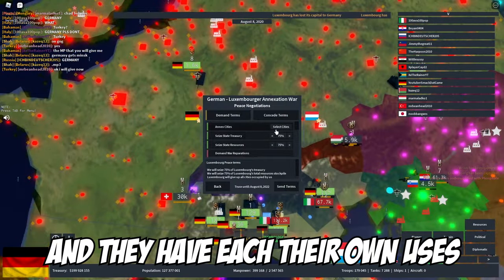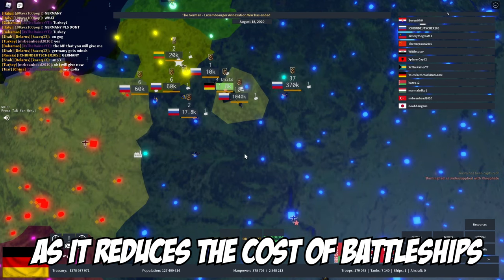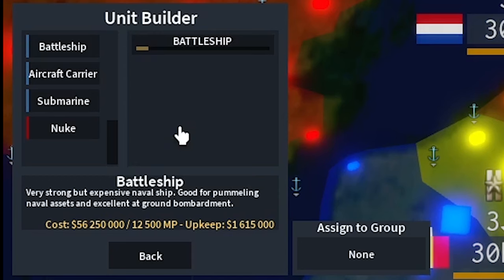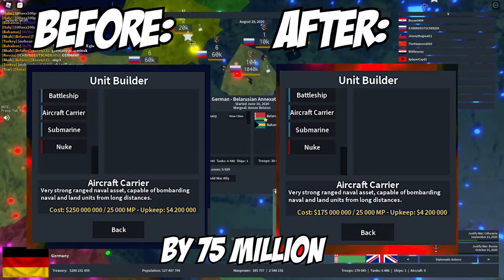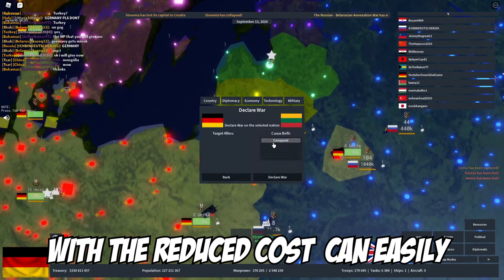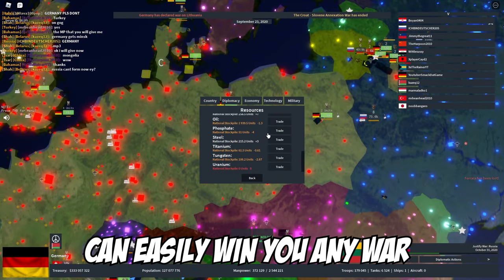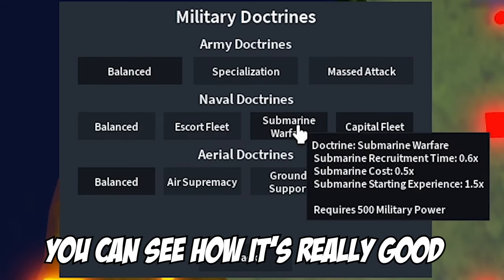Generally, the capital fleet doctrine is best in the early game, as it reduces the cost of battleships from 75 million to 56 million and makes building them much faster. It also reduces the cost of making a carrier by 75 million. An early game battleship at reduced cost can easily establish naval superiority, and an early game carrier can easily win you any war.